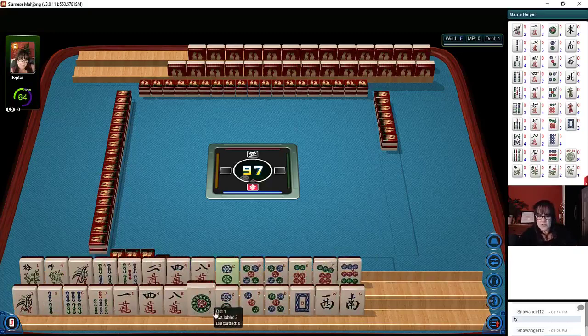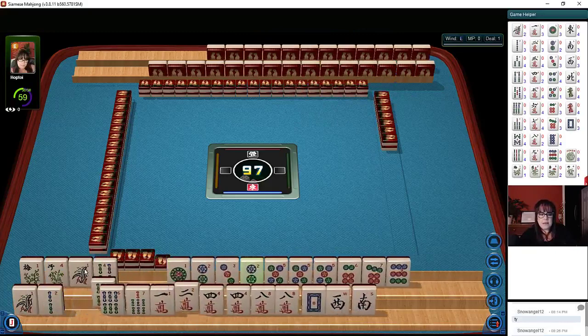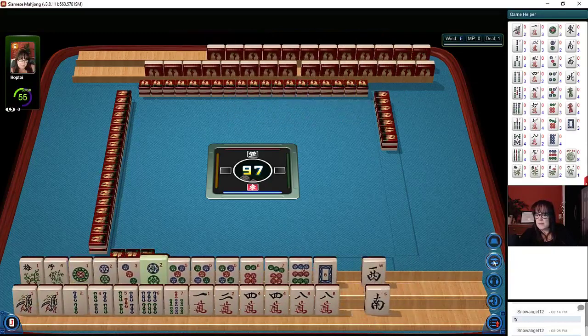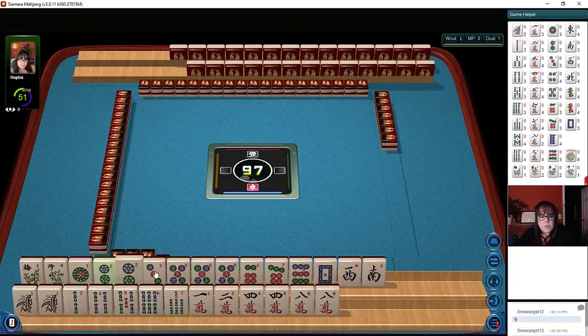Let's see what we can do with these tiles. We have lots of dots. If you hold your shift key down, you can move the tiles pretty quickly to the other rack. With like tiles sorted, we have a pair of flowers, one-two-three-five-six-seven-nine in dots, a pair, a two, a pong five, a white dragon, and a west and south. In bams we have one-two-four-five-six-seven and a pair of ones. In cracks we have one-two-four-eight and a pair of fours and eights.